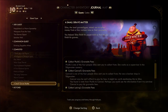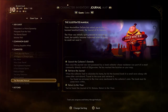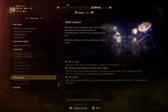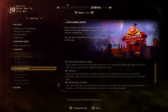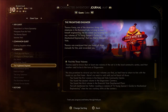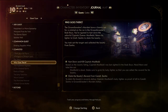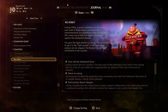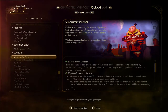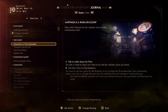Are these quests in some kind of order? I guess not. We took this guy down and we helped Juley. We haven't turned that in yet — that's why. And this one up here, 'Happiness is a Warm Spaceship,' we haven't turned that in yet. We decided we would do that in this video.